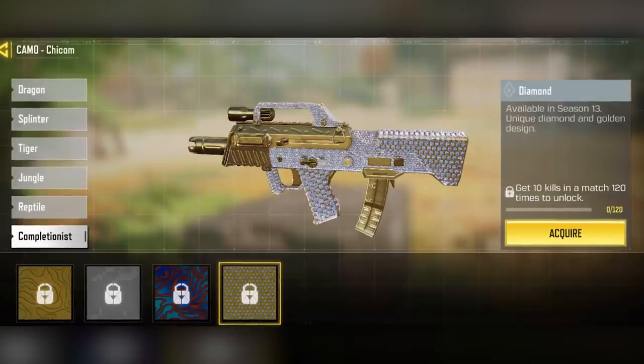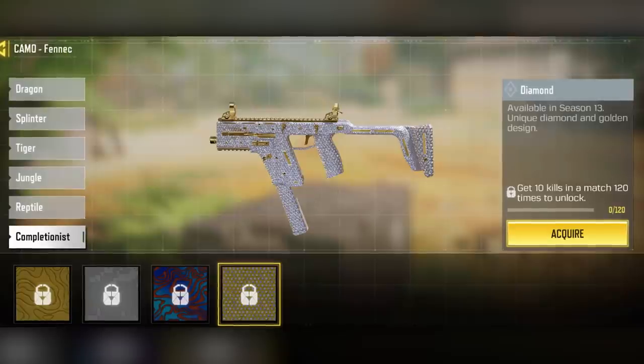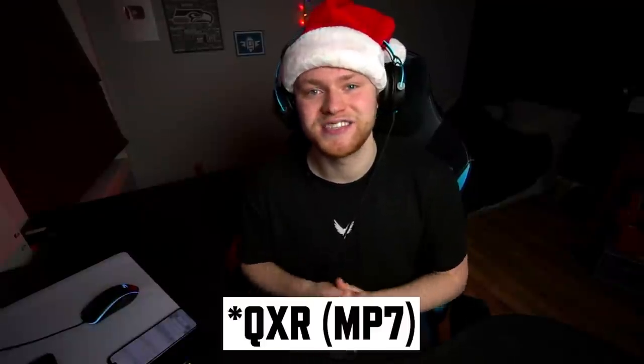I'm not just talking about when you're in Gunsmith, but when you are actually playing a game. I can show you guys exactly what it looks like on the QXR, which I'm able to do thanks to Terry Maskman. He is actually the guy that grinded to get this weapon diamond in the test server. He went into a private lobby with me and let me kill him and pick up the weapon so I can show you guys exactly what it looks like inside of the game on the map Newtown Russia.